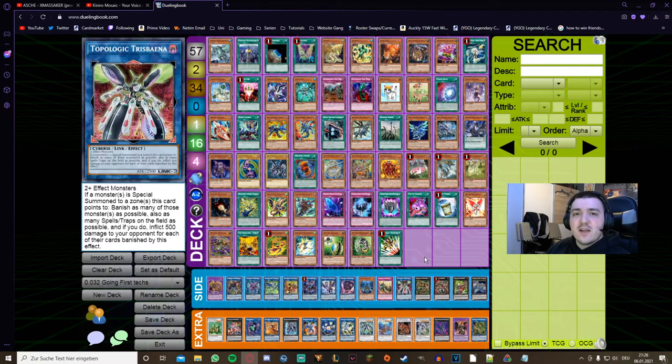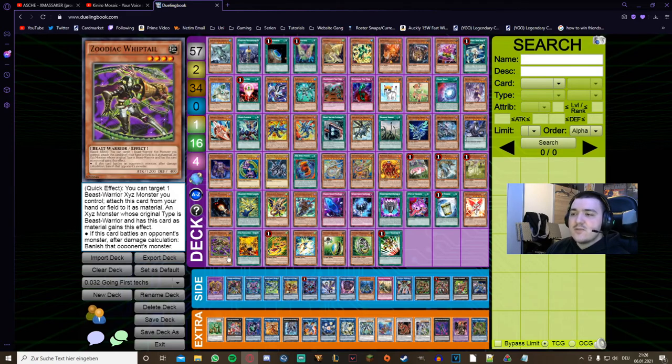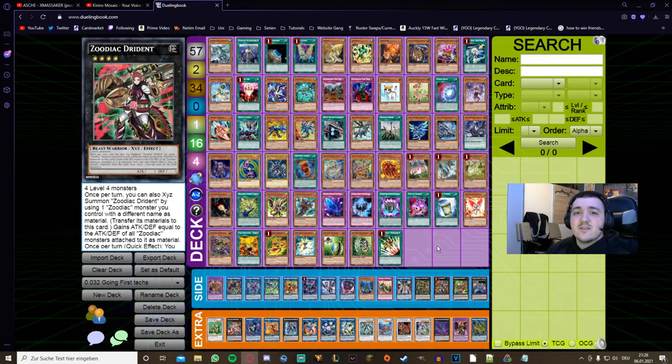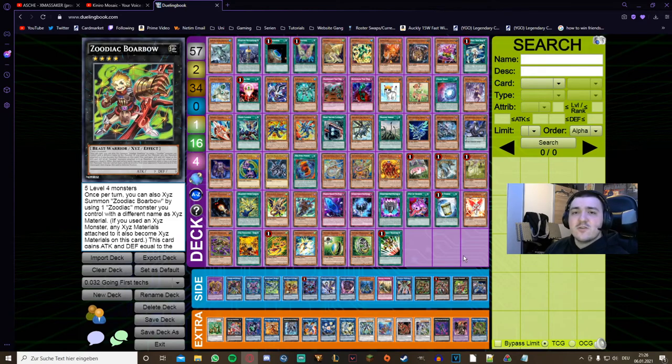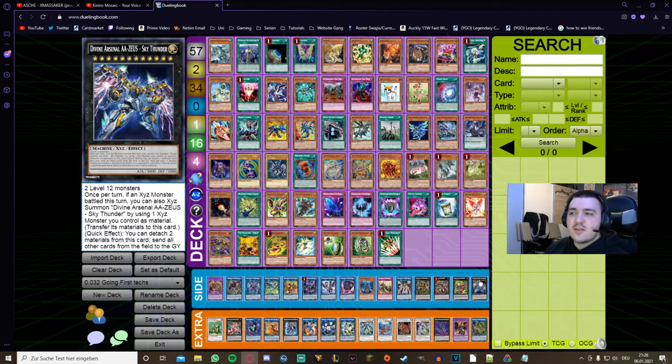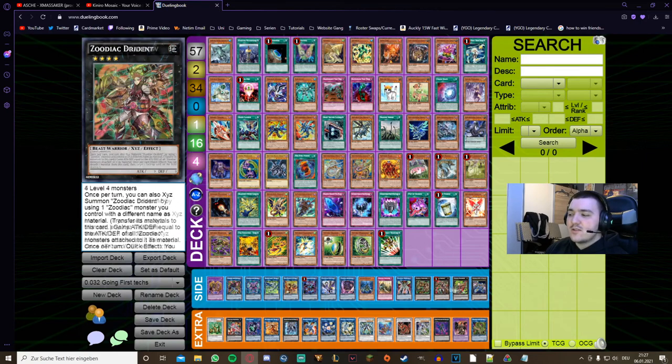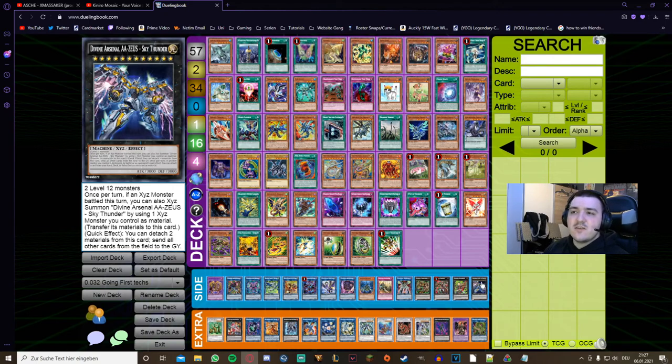There's also an XYZ Zoodiac engine where any two level 4 monsters make Chakanine overlaid into Drident, which functions as standalone interruption or as XYZ material for further plays. You can summon Borrelsword — though it won't deal much damage — or for the same cost as Abyss Dweller summon Sky Thunder, and with Zoodiac Whiptail and Tanki, in some fringe scenarios you can load six materials under Zeus for a triple Evenly Matched as a quick effect on the opponent's turn. Not once per chain or anything, which is extremely strong and definitely worth keeping in mind.